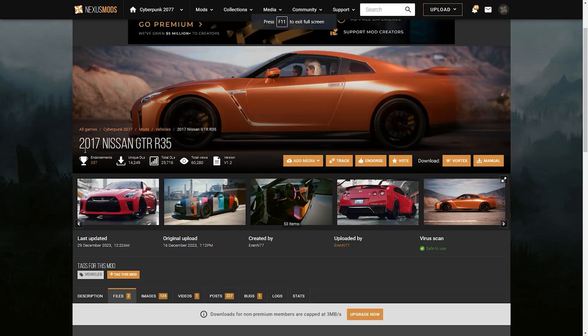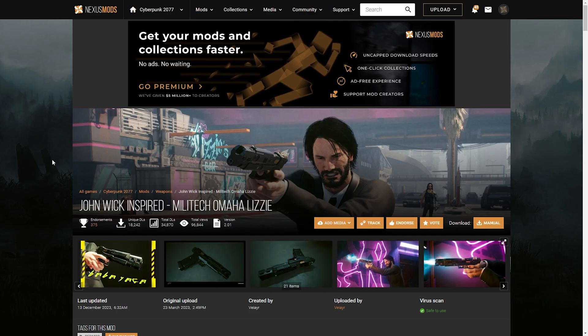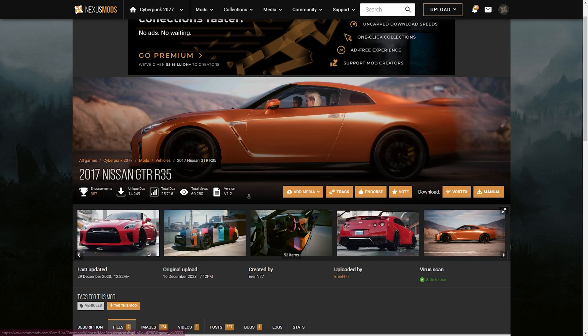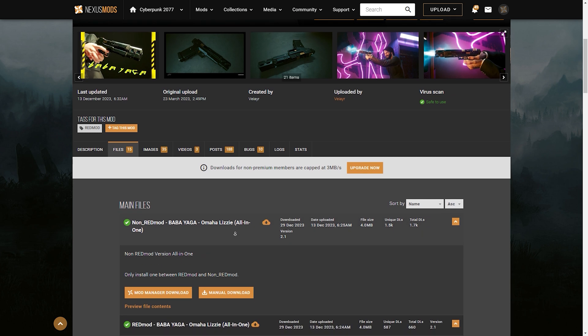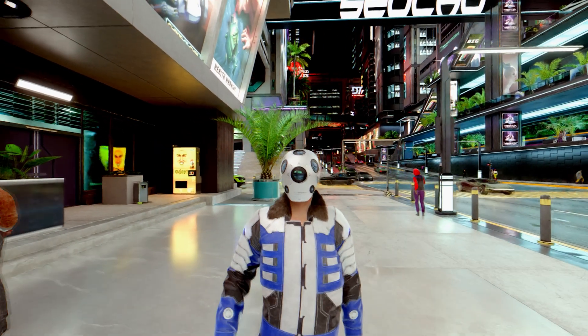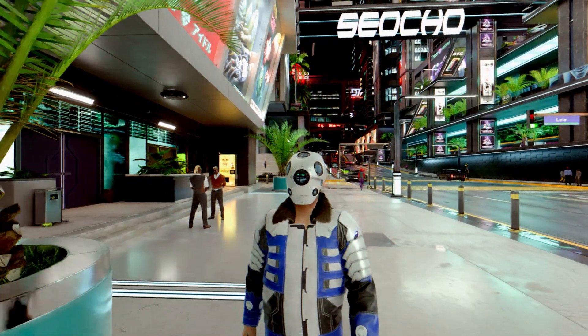Now let's go deeper. Let's add a Nissan R35, a gun from the John Wick series, a waifu mod, and test them all in game. For the R35, I'll download the regular file, but you can download the other color variants as well. Then we go to Baba Yaga and download the variant to your liking. After you choose the waifu to your liking, we can now finish with the last step.